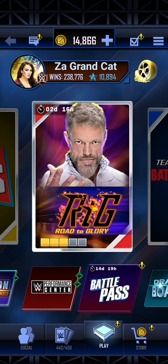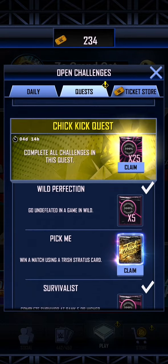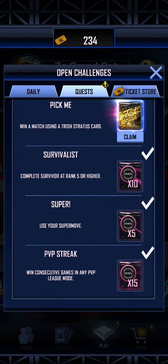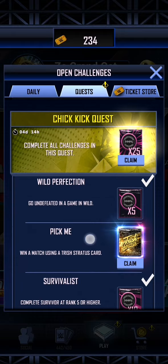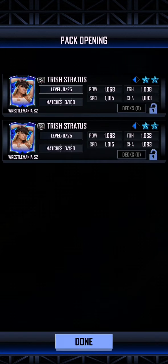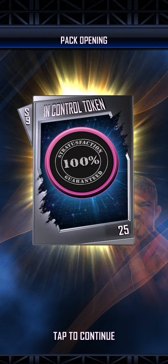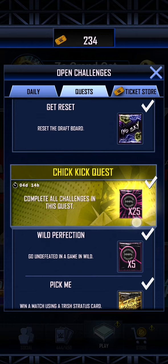Without any further ado, let us get our Trish Rewards. The Trish Rewards - we have done everything. We have done the get the Trish Stratus thing, competed at rank 5 or higher in Survivor Series many times. Once you get all of these coins, let's show you how many you get. We've got ourselves our Trish Stratus. We've got a Pro - that's very cool. And we've got our 25 in-control tokens from finishing off the entire thing.